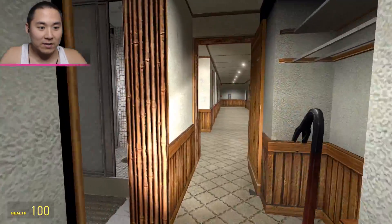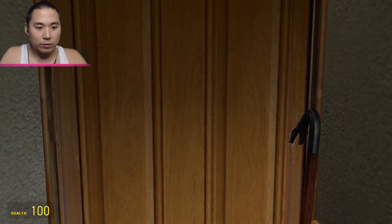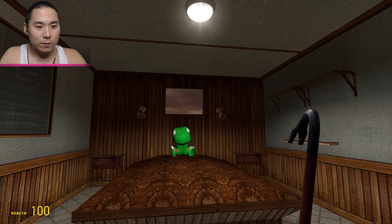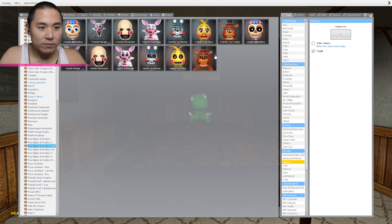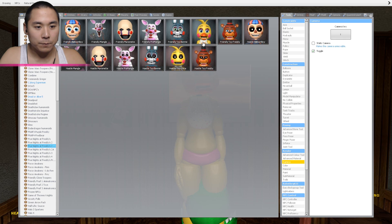Oh, how about this bed? I think this bed will be perfect. Is there any other rooms? Maybe there's a better room around here — okay, that's another room. All right, this is going to be it guys, this is where the baby is going to be happening. So we first have to spawn in Chica over here.